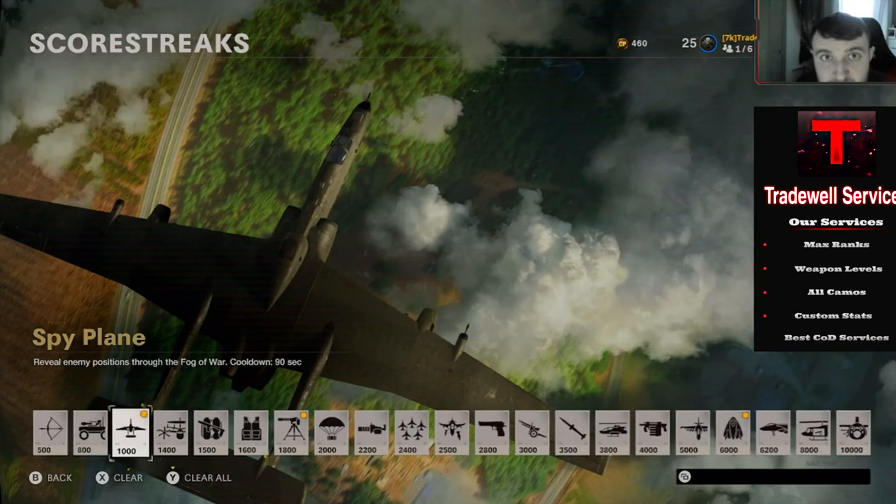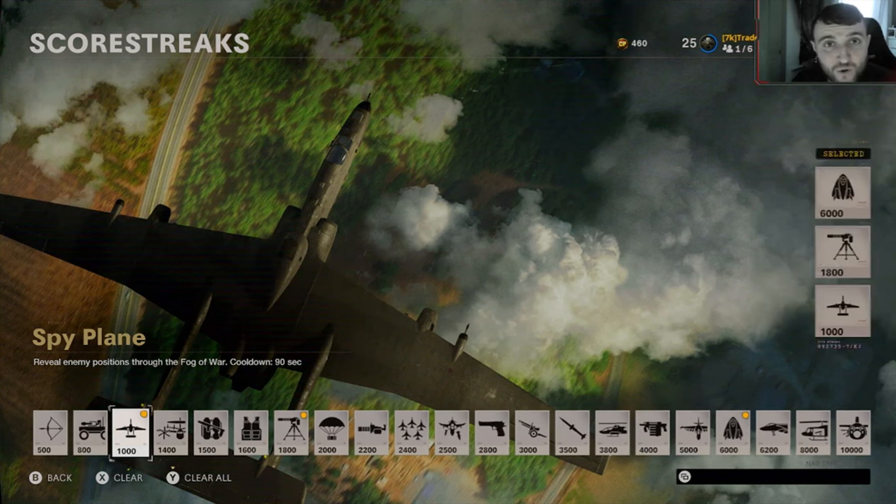Go down to score streaks and make sure to have a sentry gun on. This will make it much faster in between games and you will get loads more XP using this method.